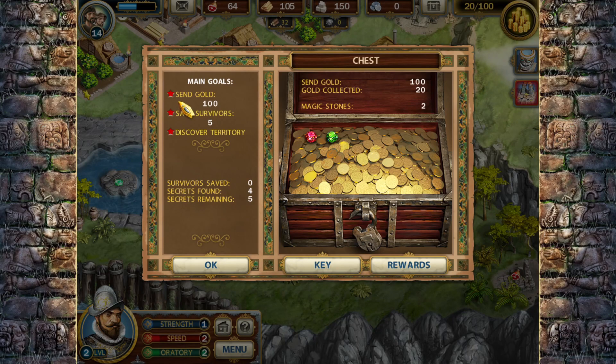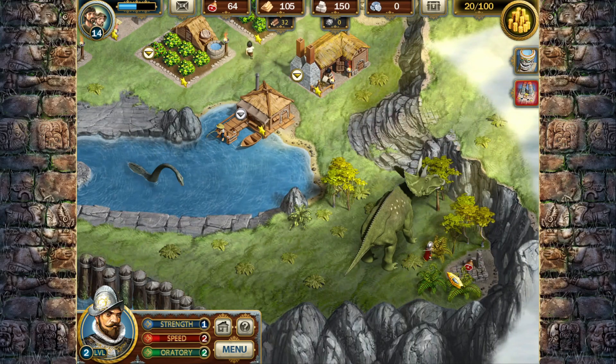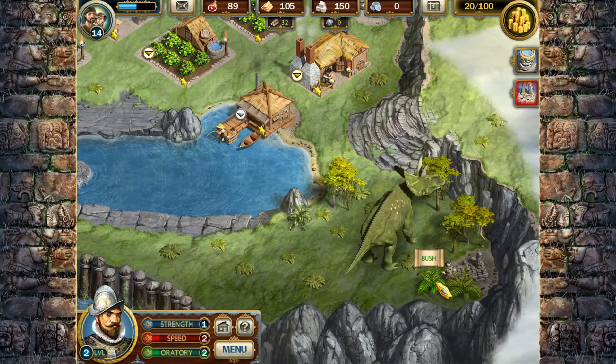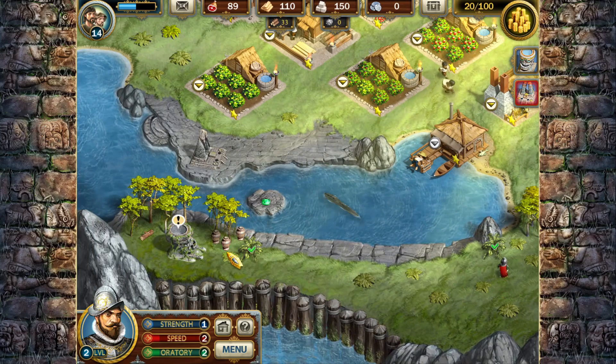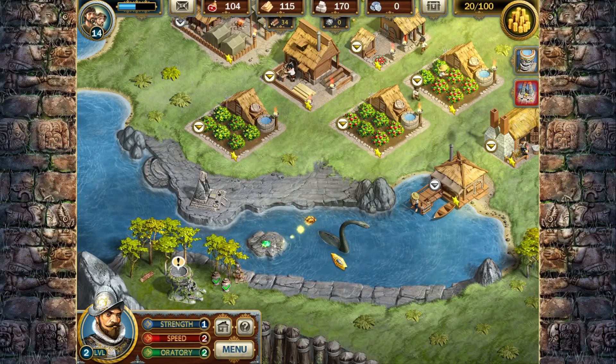The way you can keep track of your secrets is right here. Our main goal is gold, survivors, and discovering the territory. I've found four secrets and still have five remaining. This shows the number of stones I've found. I'm going to come over here behind this dinosaur - that I hope is an herbivore - and grab this food, and chop some more bushes. Now we have another dinosaur. There's no option to go straight across without some type of bridge, and he can't go into the water.